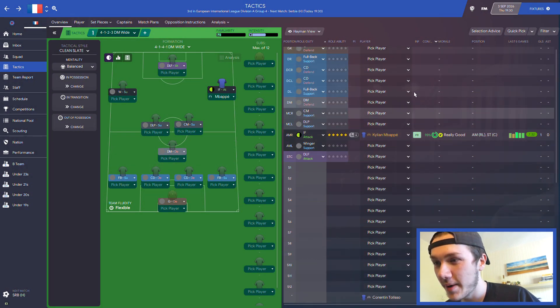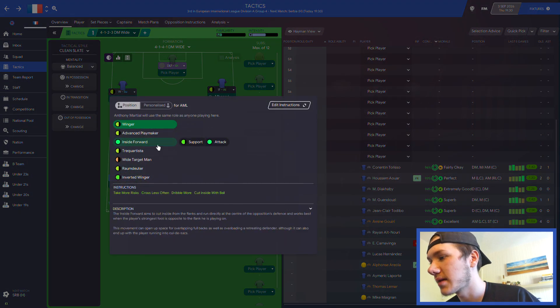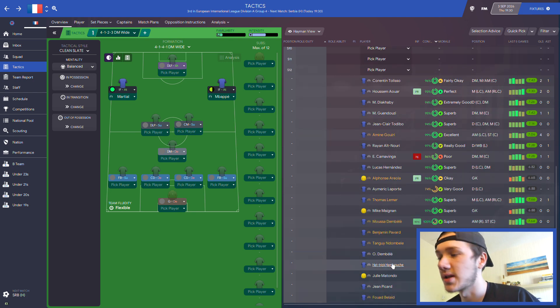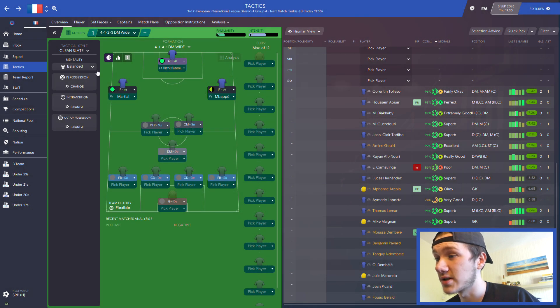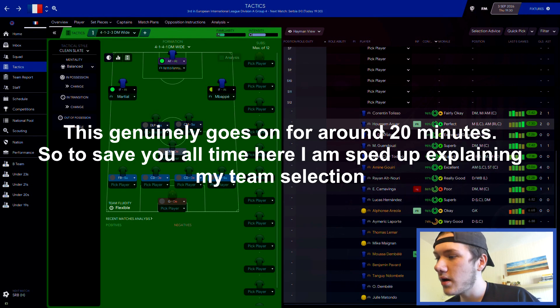Mbappe is playing on that side, Martial the other striker can play on the left hand side although he does like playing up top. I think these two out wide would be quite a nice composition, and Hamouchi up front is what I'm thinking. This front three looks absolutely lethal as far as I'm concerned - I really like the look of it.